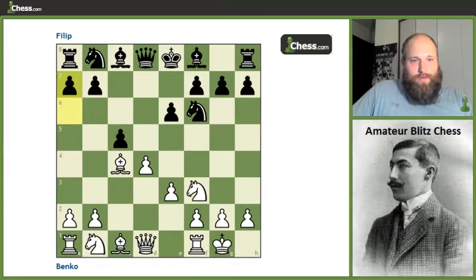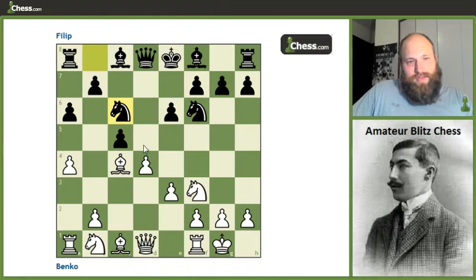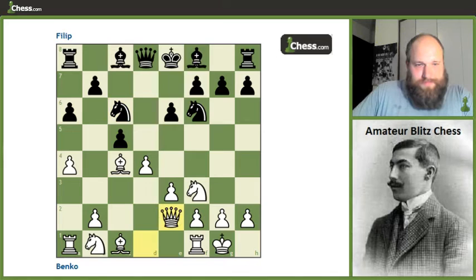After some standard opening moves, we get to this position. Knight c6, delaying the capture on d4, is probably better than the immediate capture. The reason is that it's going to somewhat thwart white's development. He'd like to play queen e2 and rook e1, but because of the pressure on the d4 square, white is going to be forced to play rook d1.